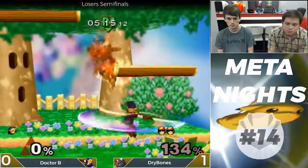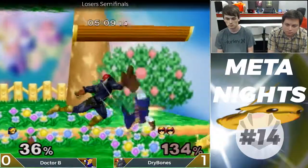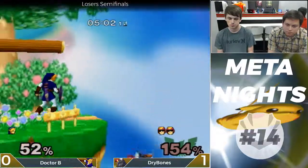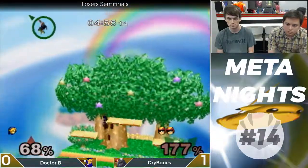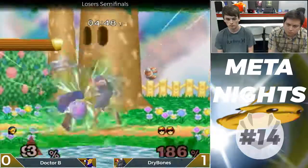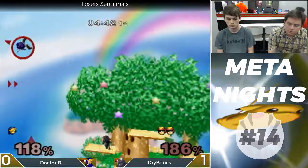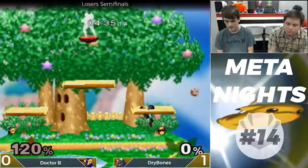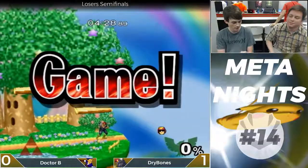Which player abuses Dreamland more. Dry Bones is doing a really good job of avoiding the up-B. That's a really good way you can shut down Link's primary kill option — if you can just get around up-B. Now that's why you don't edge guard Link. Stupid stuff like that happens. So easy to get killed by Link offstage. But that's it — that's the set.